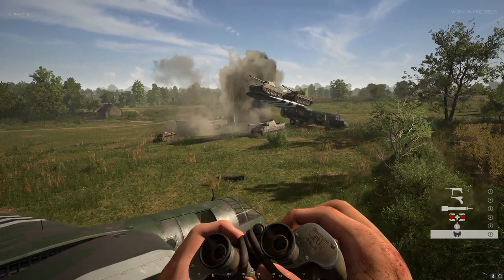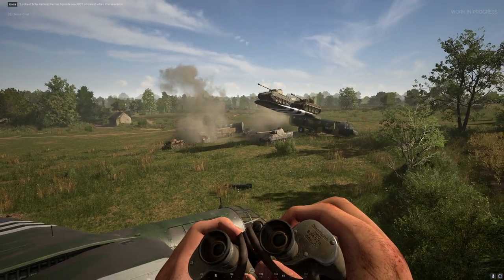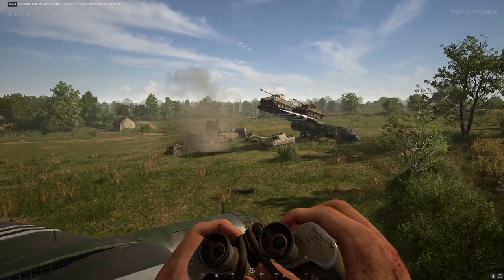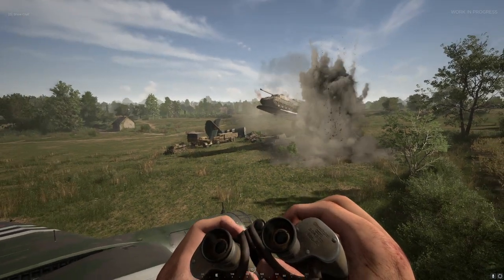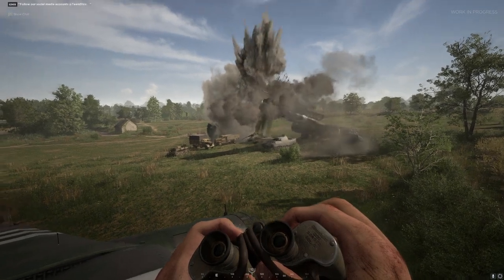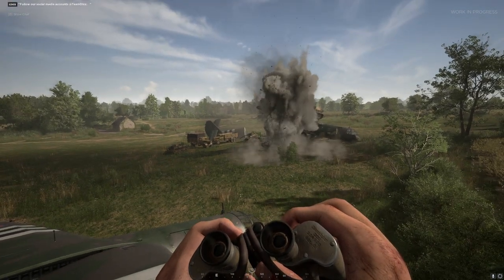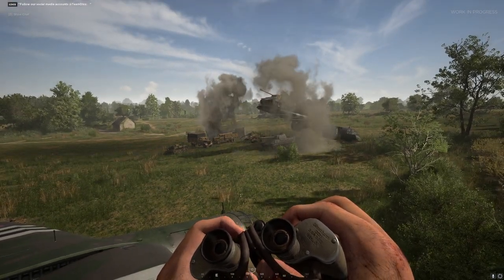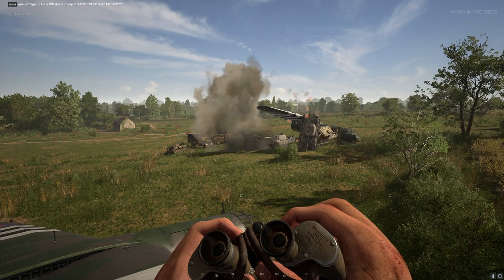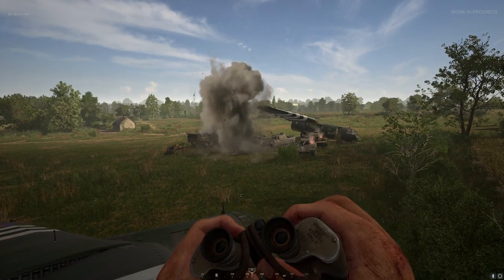We then continued to hammer the supply truck and the recon truck over and over again. Direct hits, indirect hits — it just didn't seem like they were going to explode. The tanks, on the other hand, direct hits were very much affecting their health. As you can see, they're on fire. Watch this shot — we had a bit of shrapnel send the Tiger and the Panther right off the wing.